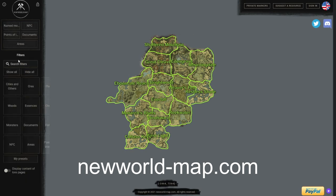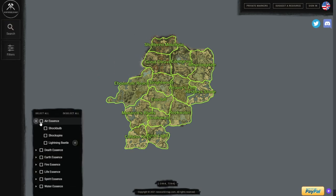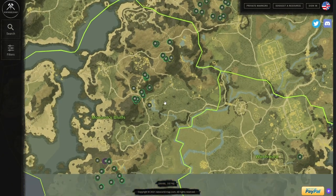You can filter for air essence on newworld-map.com and see that they're found in several locations. Some areas have more of one type than others. A great early region to check for all three types is Monarch's Bluff.